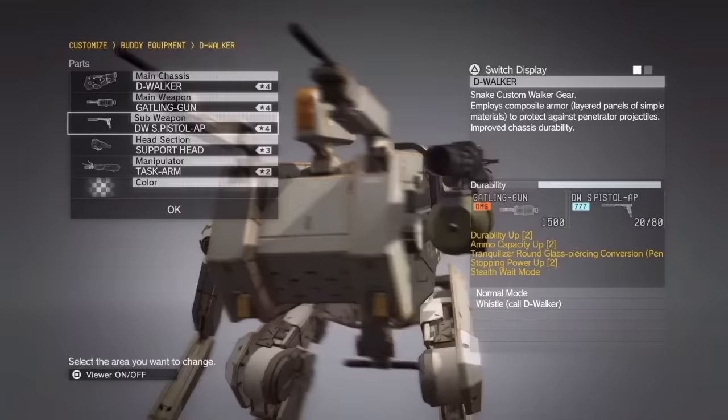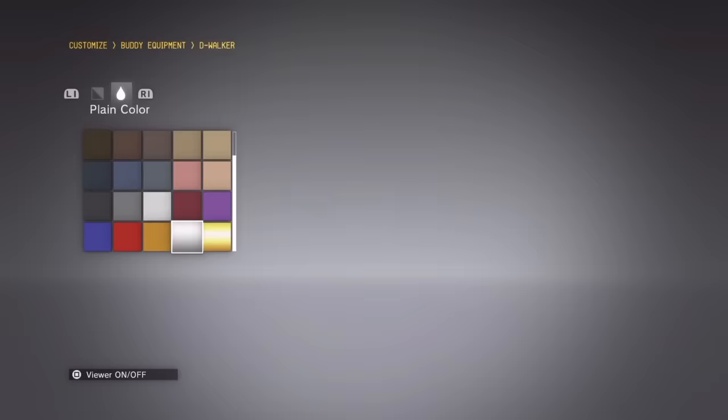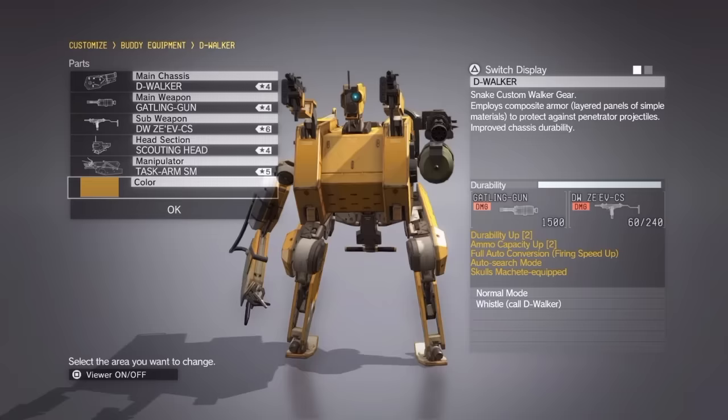More advanced equipment and commands come from parts that will first need to be developed, but once developed can be traded in and out to cover a multitude of situations. That means D-Walker has a vast repertoire of mission capabilities. So instead of pigeonholing its capabilities like I did with D-Dog and D-Horse, I'm going to take this thing apart piece by piece and go through all the different components available — which means there's a lot to get through. So I'm going to start with the most important ones first.